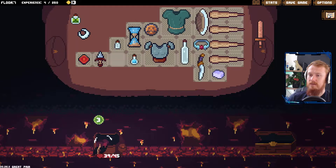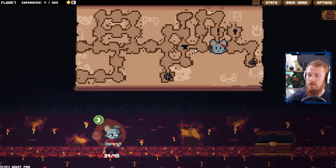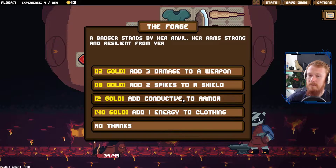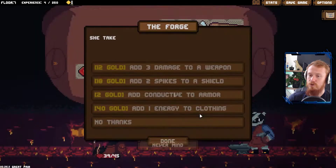Do we have a key? We do not have a key. On we go. Exit to Magma Core — three damage. Three damage does become nine damage. So why don't we actually add three damage to a weapon? How many times can we proc this? Sure, we'll go for that.